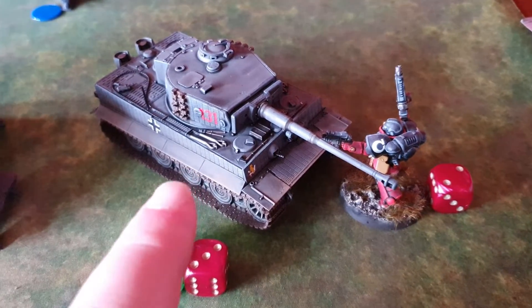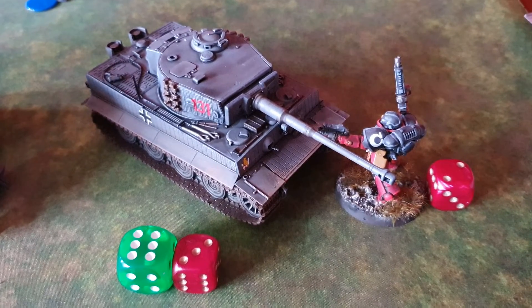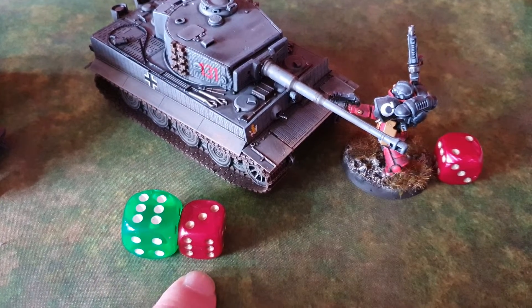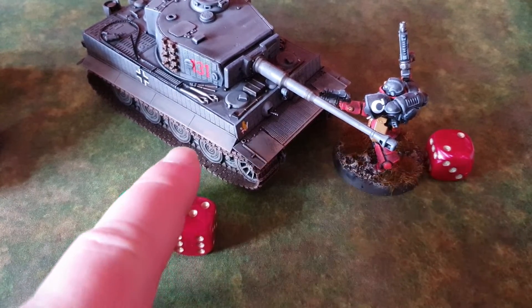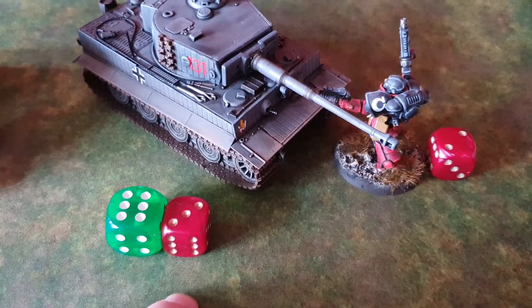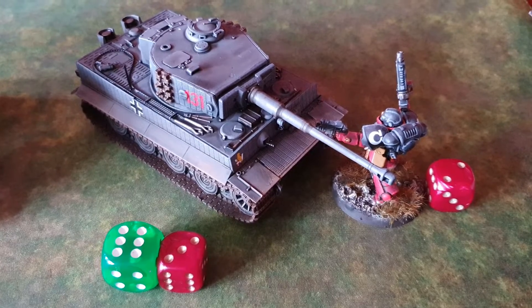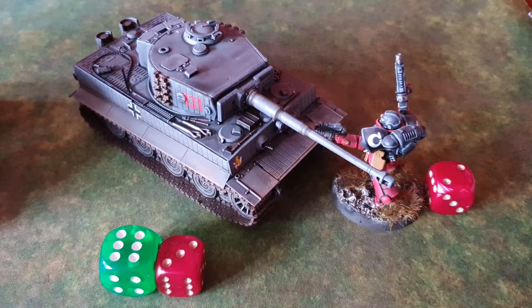The special rule Fear will always add d3 wounds to your roll when determining melee losses, so if you cause just 1 wound and your opponent does 3, you have to hope a roll of 5 or 6 can save you and give you 3 extra wounds to make them take a morale check.